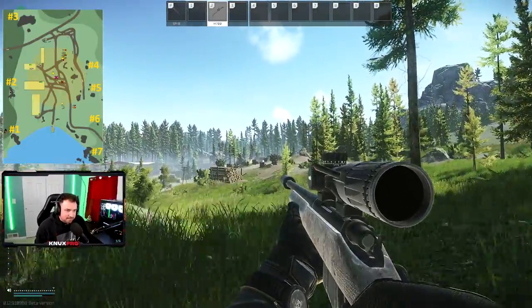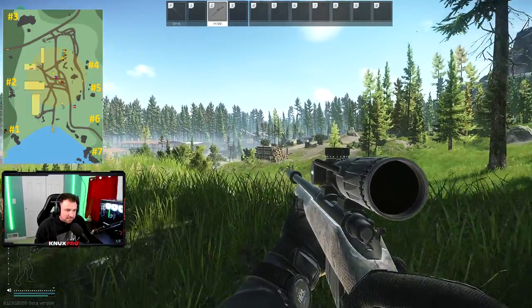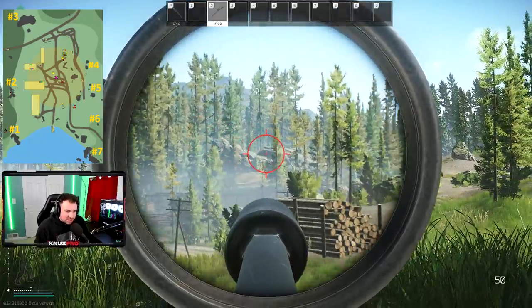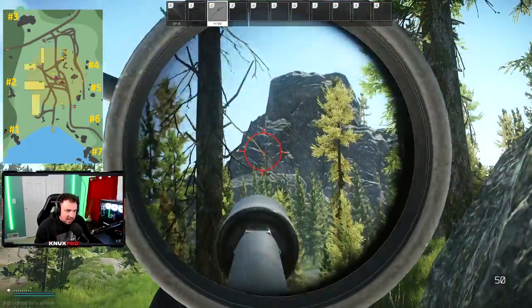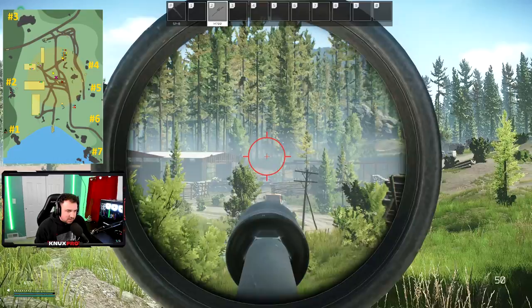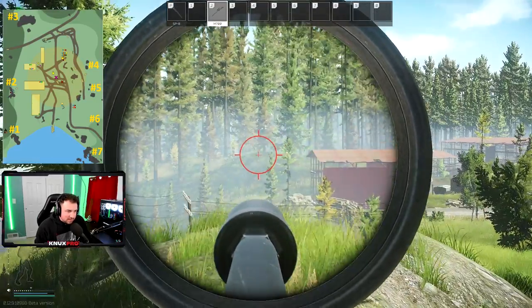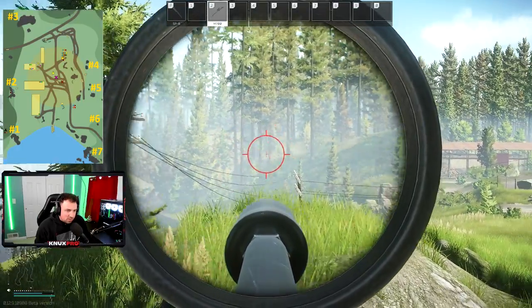Sawmill spot number six. This spot is really good because you're kind of far away — people at Dickhead Rock might not catch you. But you can get eyes on the top of the mountain, Dickhead Rock, the far road, Ramp Rock, and people moving across from around Water Rock. Great spot.